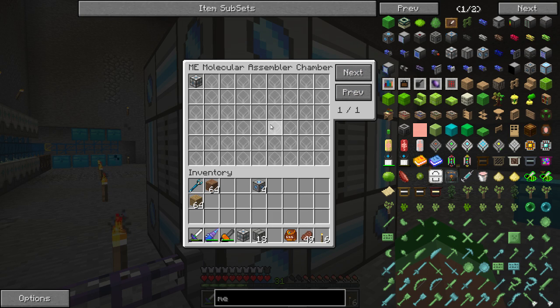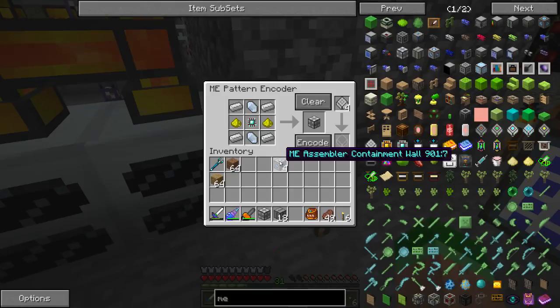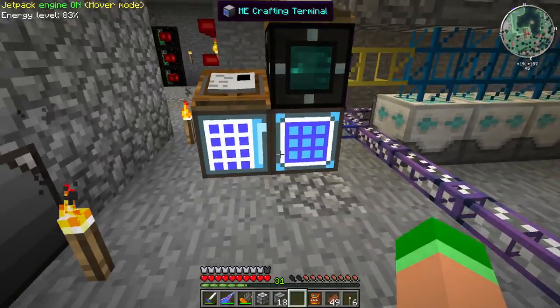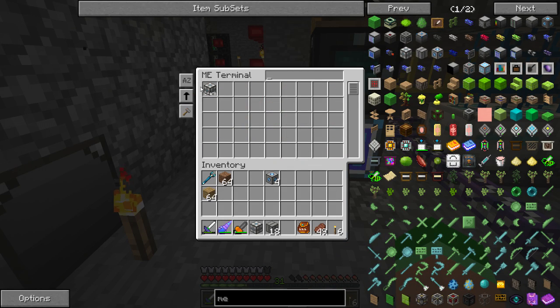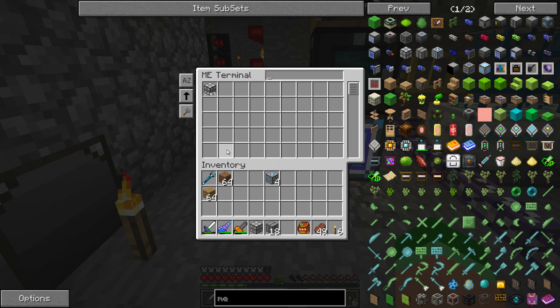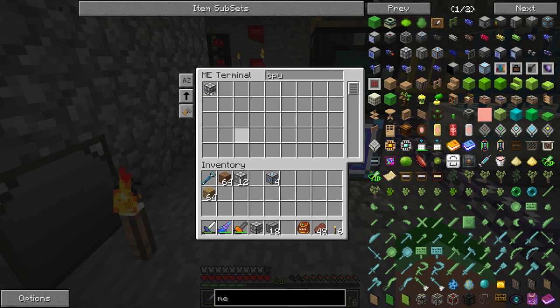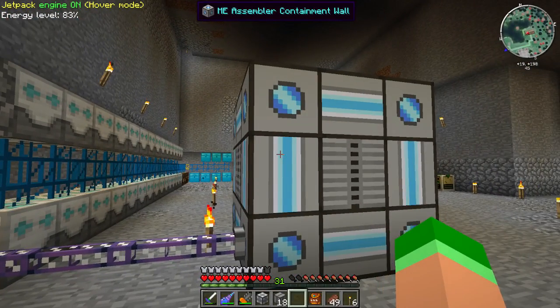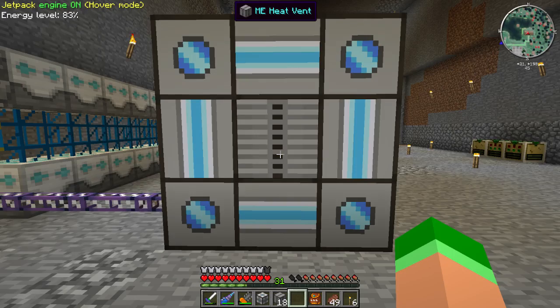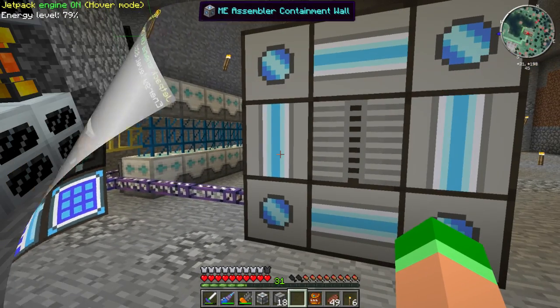Now it's hooked up to our system via cable and gets power. We only have one page because we only have one pattern provider — if you add more providers in the center you get more pages. We can now see craftable items: CPUs are craftable. Let's craft one — and there it is. We can craft more to make it go faster.